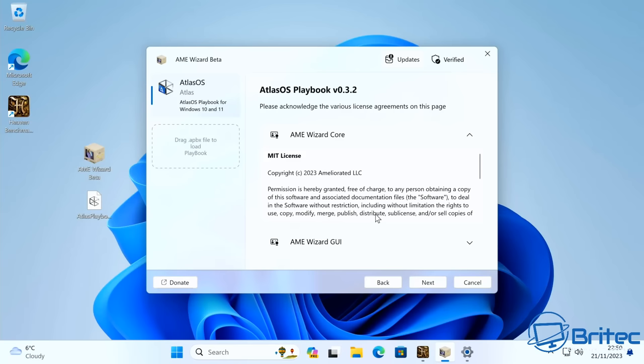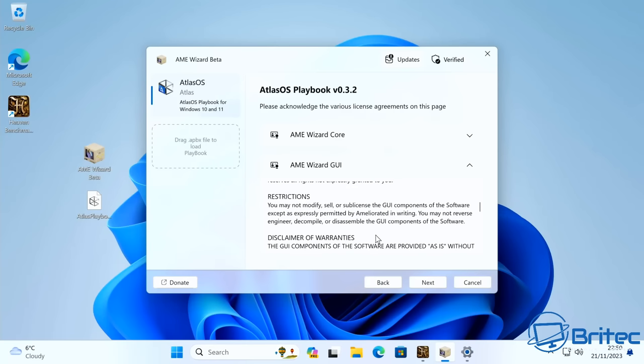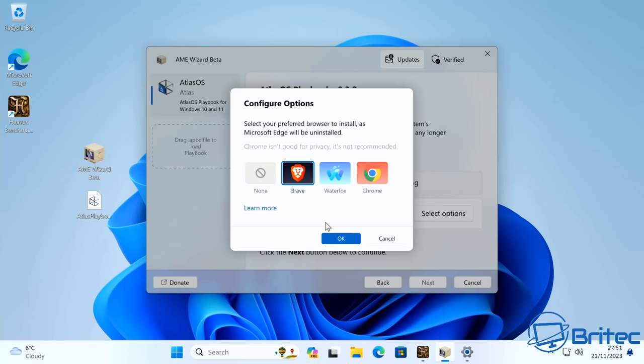We agree to the terms and conditions — I'd advise you to read through all of this — then click next. Under configure options, it's asking us to disable Windows Defender — meaning remove it from the computer. There's also an option to reduce security to improve performance on older CPUs, and core isolation settings. These are all there to protect you, but Atlas OS is telling you to turn them all off for more performance. It also installs a browser of your choice.